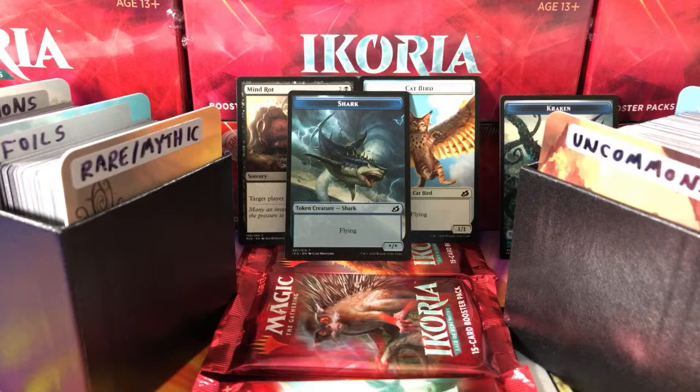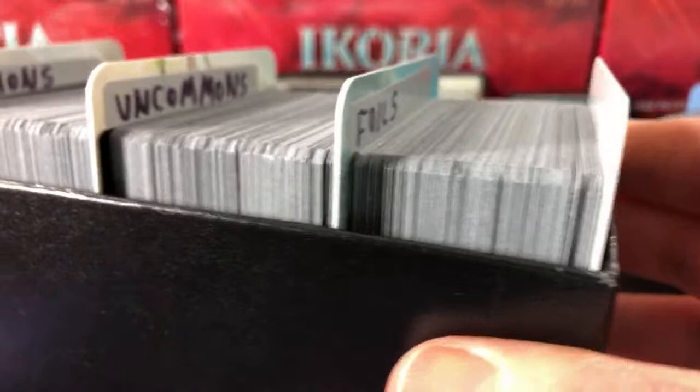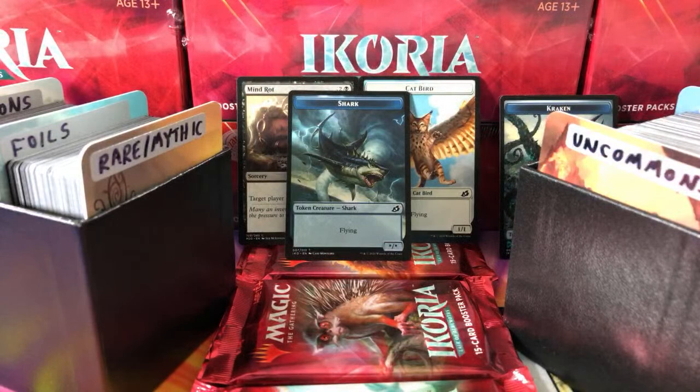All right, here we are on MTG Unpacked. It is the patron snack pack live stream, so just need a few minutes to get things set up here. The snack packs, if you're not aware, this is where we go constructing snack packs from the snack pack boxes. We've got rare mythic foils, uncommons and commons — a little something extra for the patrons.